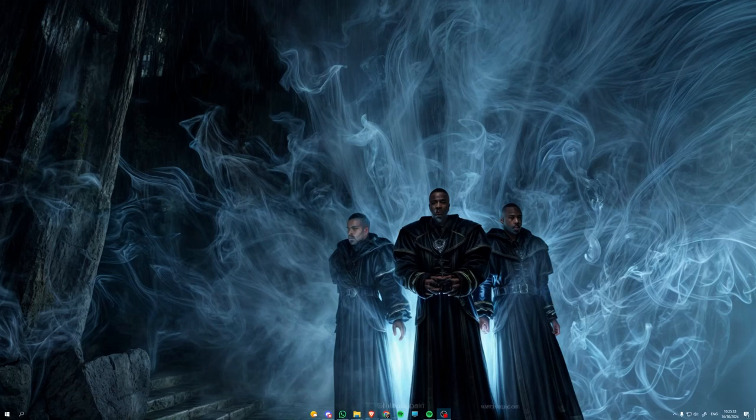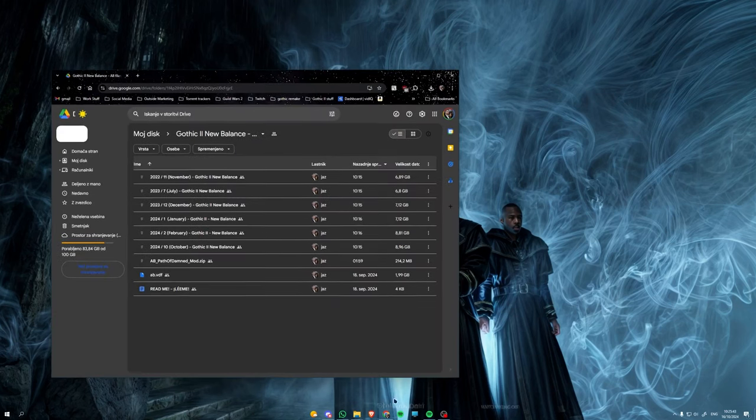First off, open the Google Drive link I've provided. You will need the latest update from the Gothic Duel New Balance — I've just updated it today for October. You need to download this one, or just go to RPGRussia.com and update your scripts. The second file you're going to need is the AB Path of the Damned mod.